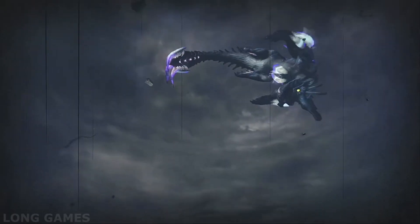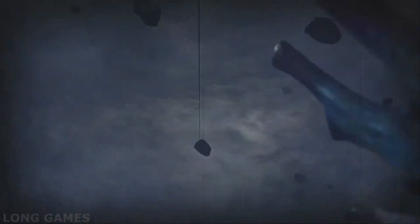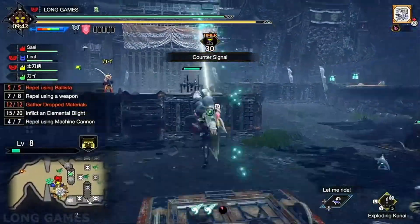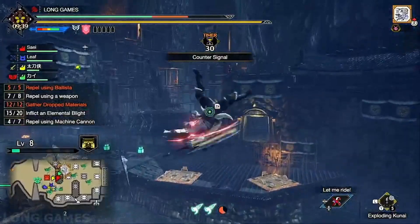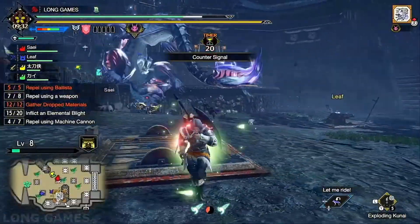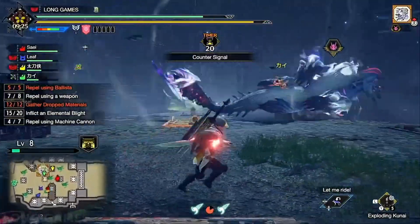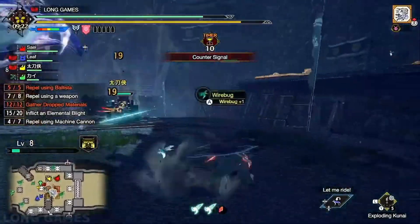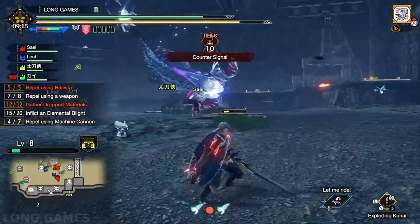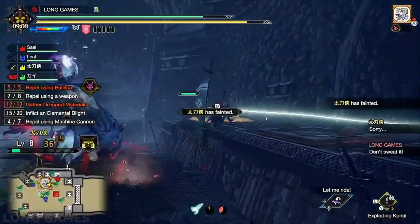Other than looking absolutely amazing, Wind Serpent Ibushi doesn't really have much going for it. Its fight is pretty okay with all the wind abilities it uses, but let's face it — this thing is just a worse version of Amatsu, and we'll be getting to Amatsu much later on. The Wind Serpent isn't really that important to fight in Rise, and it isn't even necessary to fight, from what I can remember. Launching yourself into the air with the wind currents it creates is very annoying, but it is quite a fun fight once you get used to it.